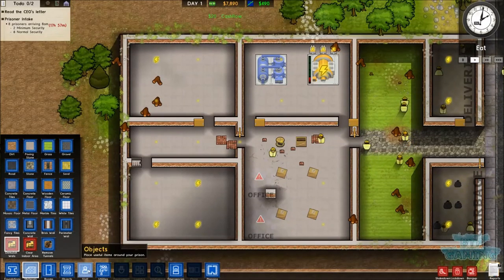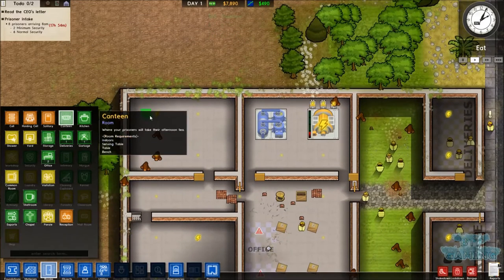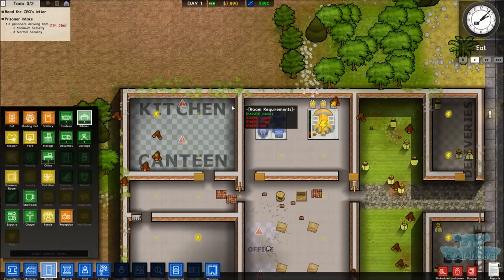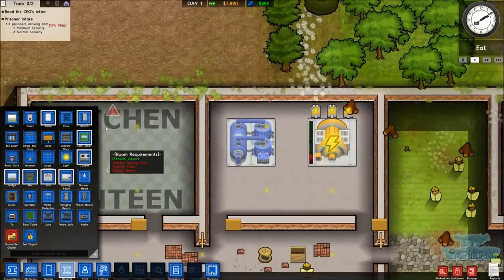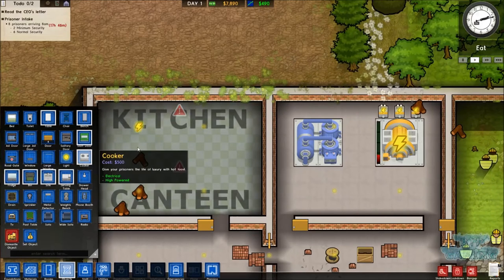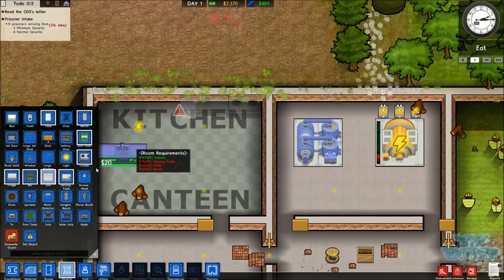While we're doing that, we'll go into rooms and put a canteen and a kitchen in. So the canteen can be here and a kitchen can be here. A canteen needs a cooker, a fridge and a sink, so we'll get a cooker, a sink and a fridge.